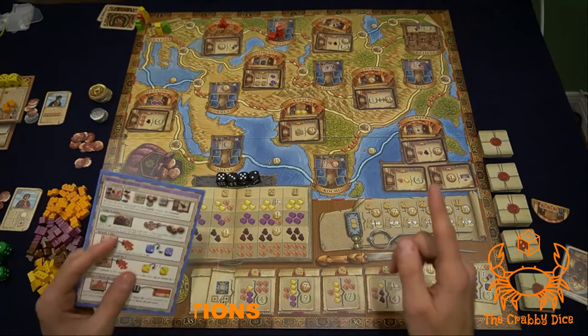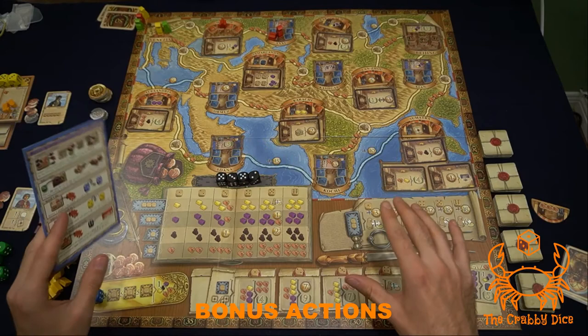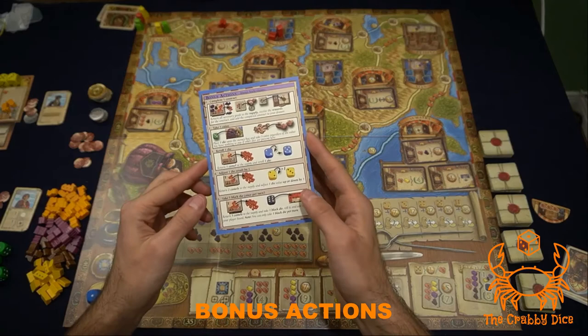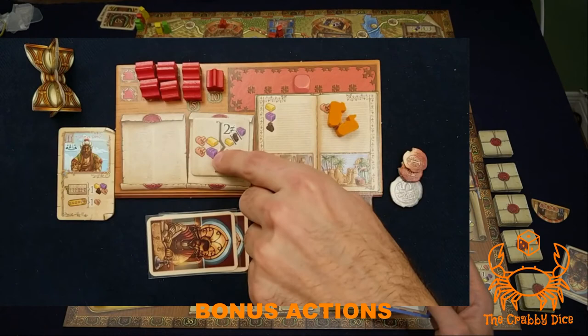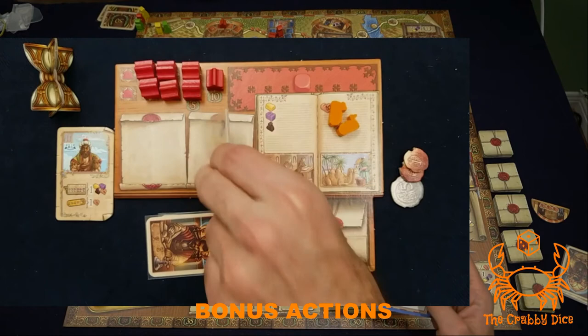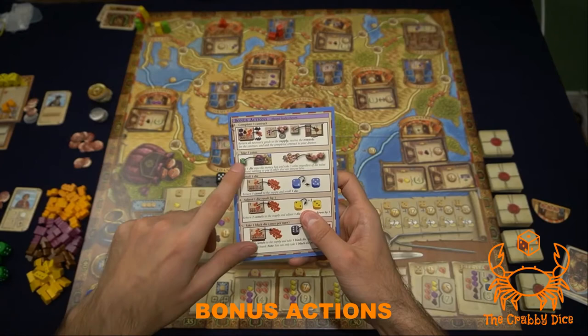Now let's talk about bonus actions. On your turn you perform one main action, but before or after that action you can perform as many bonus actions as you like. The first bonus action is completing a contract: if you can satisfy all the goods shown on the left side of a contract, turn them in to receive the points and bonuses on the right side, then place the contract on your completed contract stack.